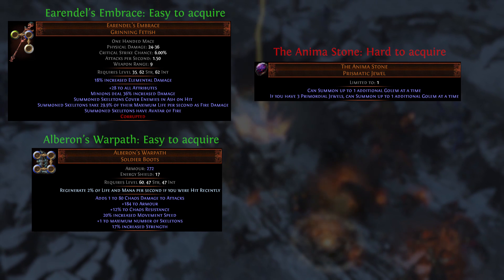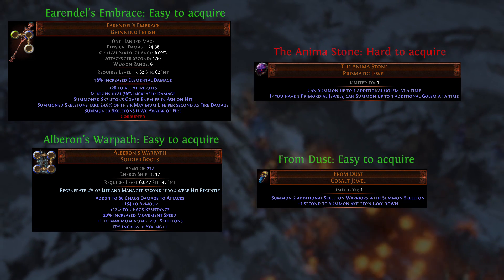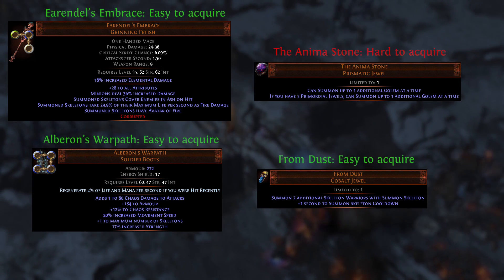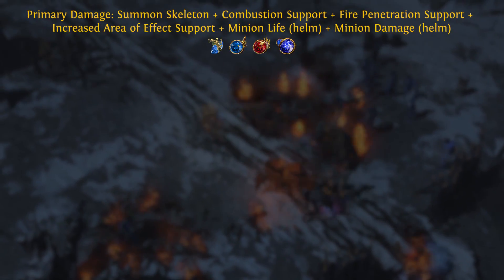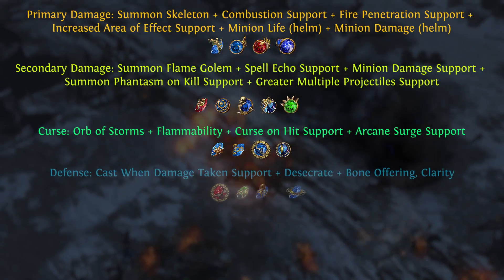These are all of the unique items you'll want for this build, in order of importance and how difficult it might be to find them or buy them from other players. These are the gems you'll need — these should be very simple to acquire.